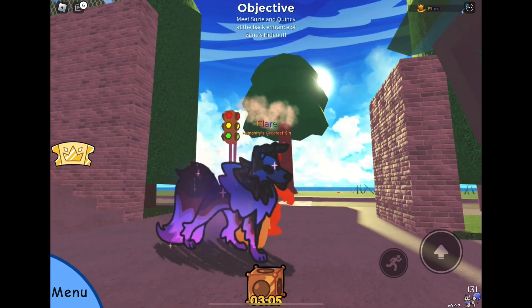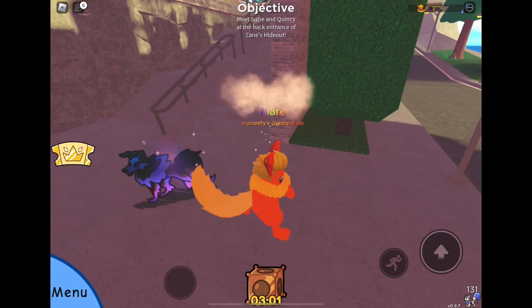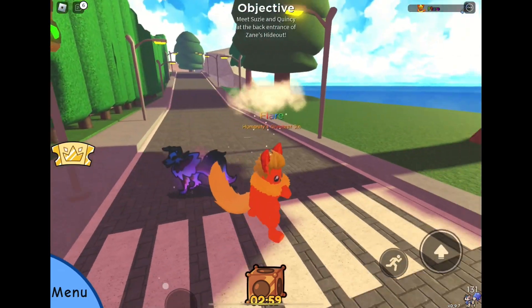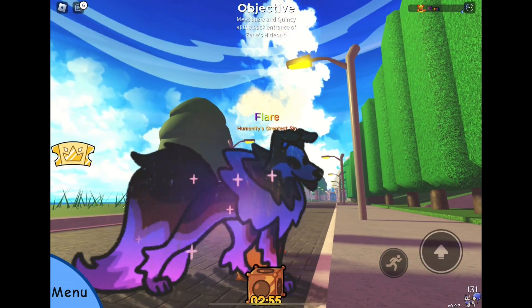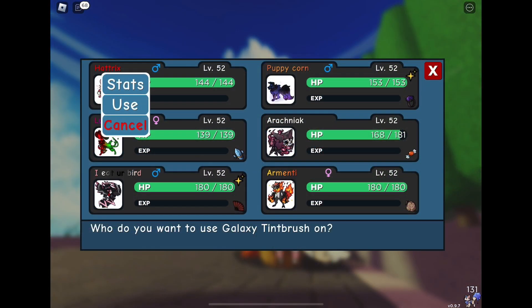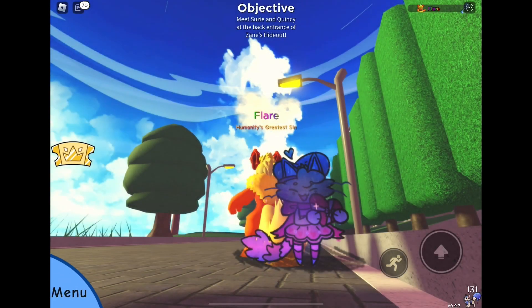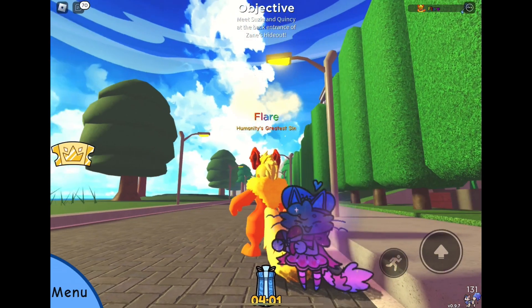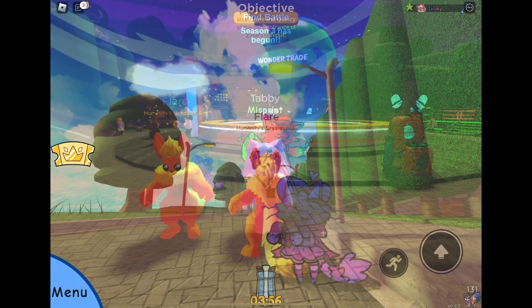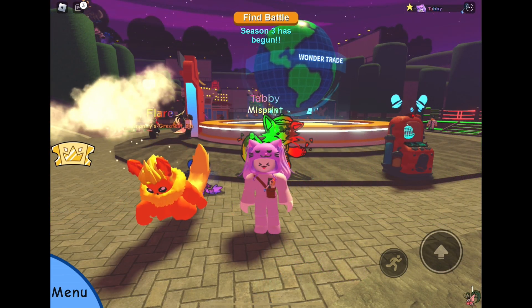Oh, that looks so good. Oh my gosh. Yeah, so it also gets the galaxy aura. I love the galaxy tint brush. Yeah, are you glad you used it on that one? Yeah, it looks good. And what about your second one? I need to use that on my Hat Tricks. Definitely, going to use it. What will it look like? Let's see. Oh! That looks so good, I love it. Oh, I love that. And I'm still jealous of your Valentine skin, it's so pretty.